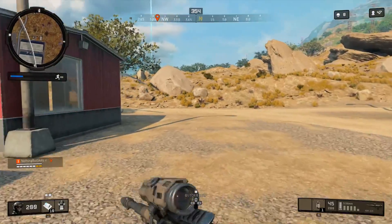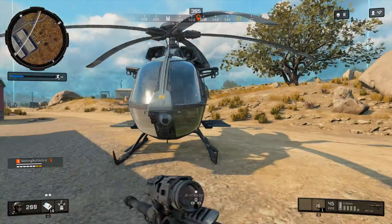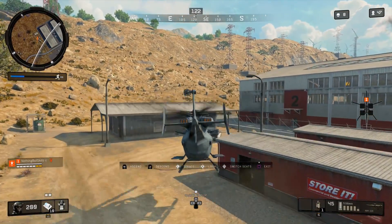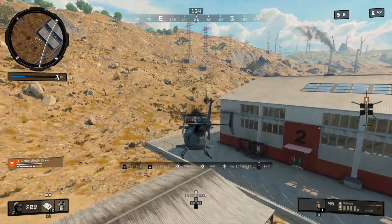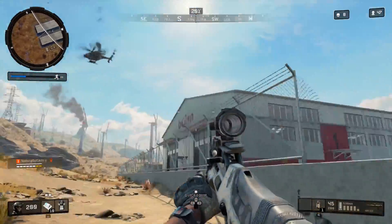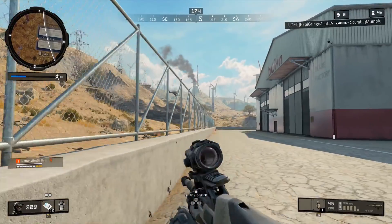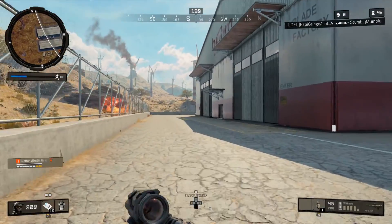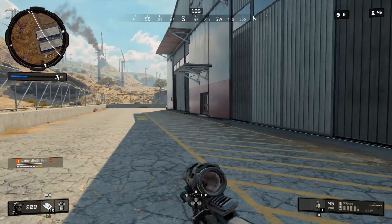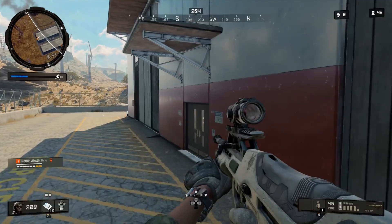Now we're heading back to the chopper to get the remaining flight time. Somebody locked on to me as soon as I got in, so I was only able to fly a little bit — but luckily that was enough time to get the check mark. You can see the green check mark on the bandana where it says you see that hind — that's 30 seconds of flight time in the helicopter. Now it says you can't kill me, which means we have to win the match. There are only 46 people left, so we just have to play it safe.